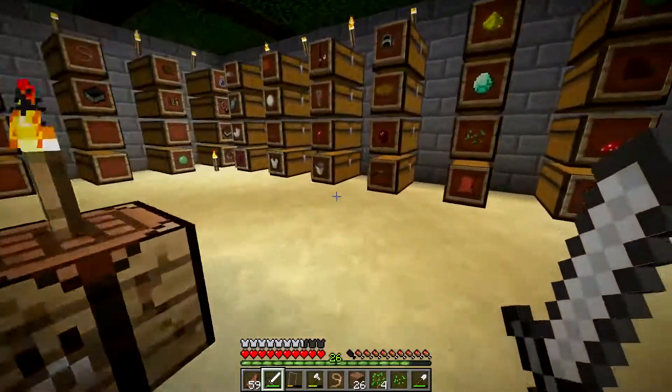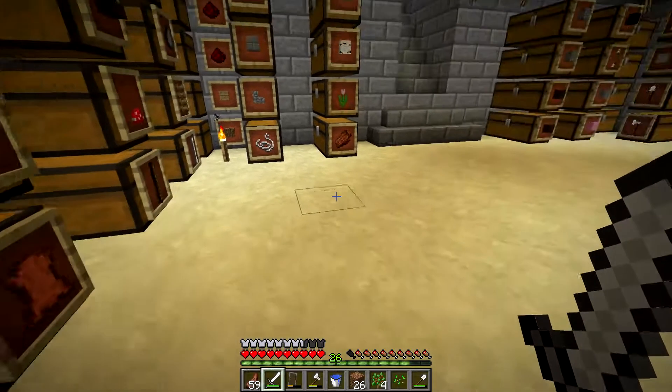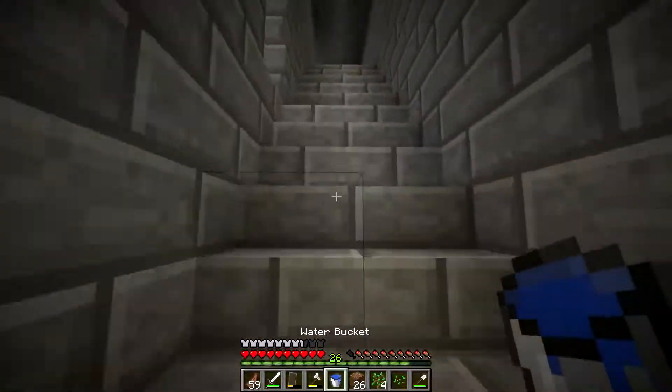I was gonna get rid of this door here and these fences for now — there we go. I'm gonna get a bucket and place like a little waterfall, a simple little waterfall.